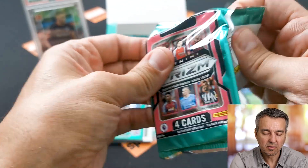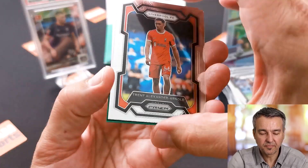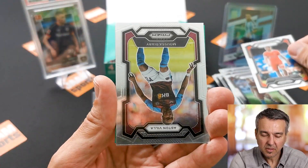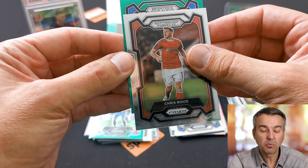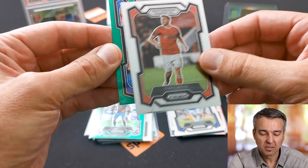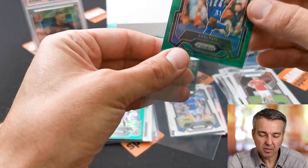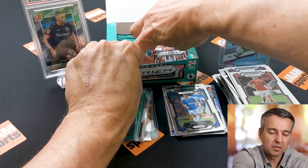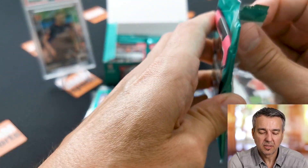With 24 packs, that's quite a few, so here we go — pack number one. We start with Julian Alvarez of Manchester City on the base silver. We get Enzo Fernandez — so it's an Argentinian box. We have Alexi Wobe and it's an insert. And we have our autograph — Kane Chukwuemeka! Nice.